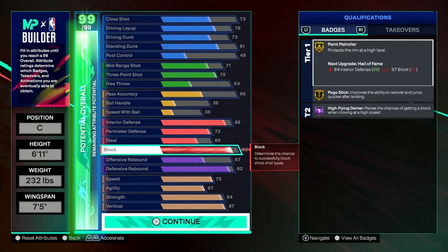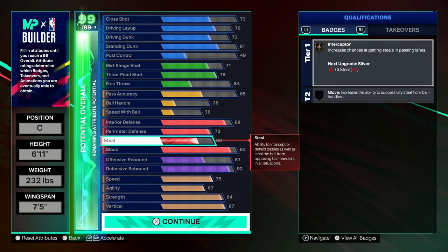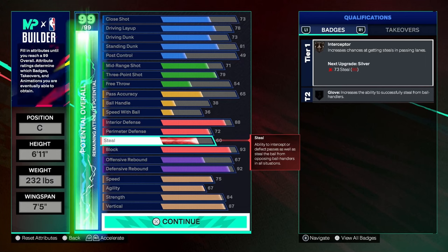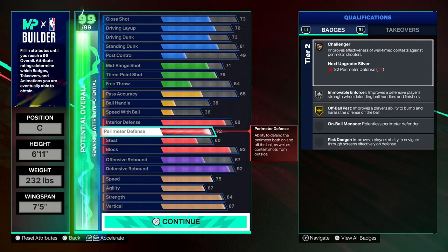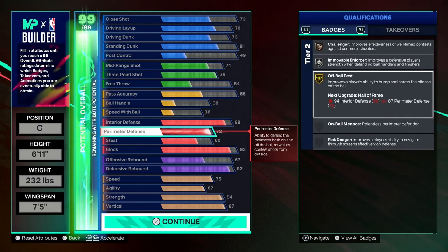Offensive rebound — don't worry too much about that. Block is at 93: I got gold paint patroller, gold pogo stick, and high flying denier. You're going to chase down everybody and recover fast. Steal is at 60, so we got bronze interceptor. If you move vertical down, you can get steal up to get silver interceptor and glove. Perimeter defense is at 72 — you get bronze challenger, silver immovable enforcer, and gold off-ball defense, which is a huge badge.